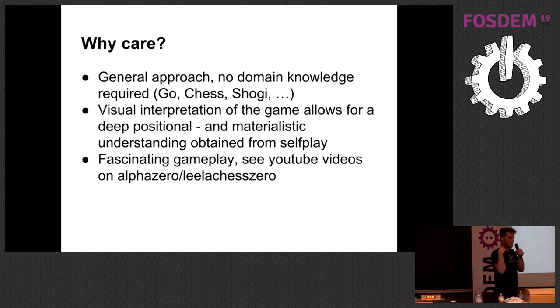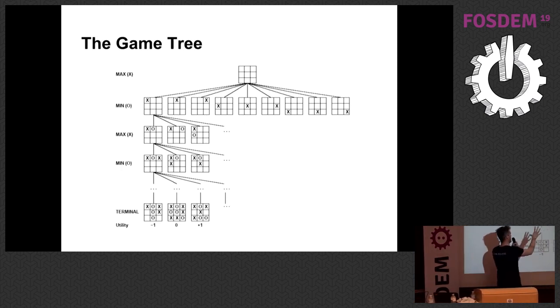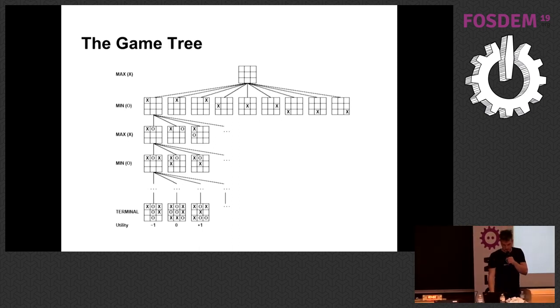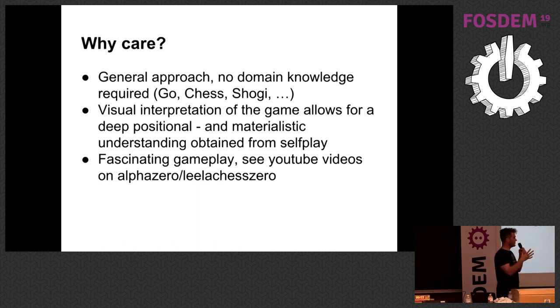It iteratively improves its knowledge on how to play the game well. From this game tree, it will try to learn an evaluation function that, instead of relying on human knowledge from centuries, learns from itself using neural networks. The latest improvements in neural networks mean they are able to learn image data very well. So we give it an image representation of the current chess or Go board, and it will output a probability or expected value of whether it's winning, losing, or going to be a draw.